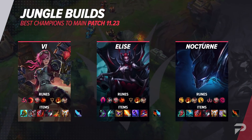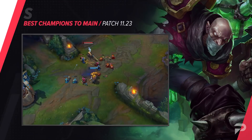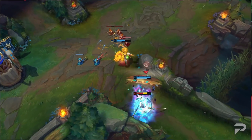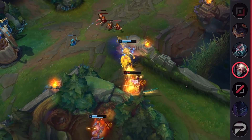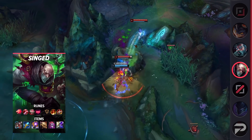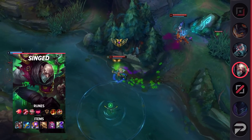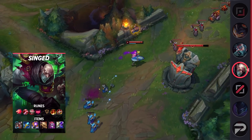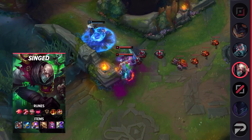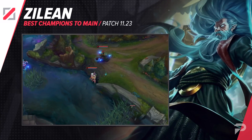For the mid lane, we'll start with Singed — yes, Singed in the mid lane. This pick has been performing really well into pretty much every meta pick and has even seen play in Master+ games. Singed mid mostly works thanks to Predator: you shove out lanes with your poison, then use your priority to help your jungler or gank side laners. This is more team-oriented than Singed top, which focuses more on proxy farming and side lanes. Just make sure you aren't pointlessly roaming and giving up farm without accomplishing anything, because when Singed falls behind, he becomes useless.